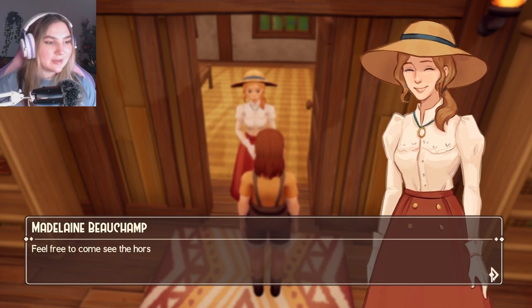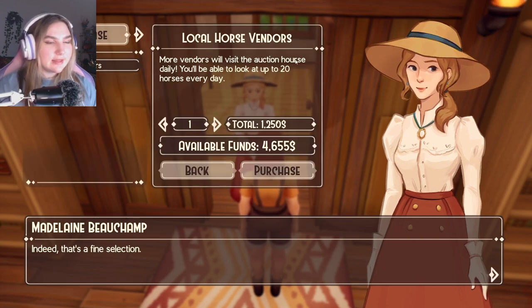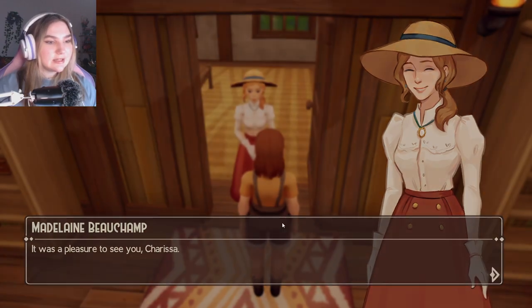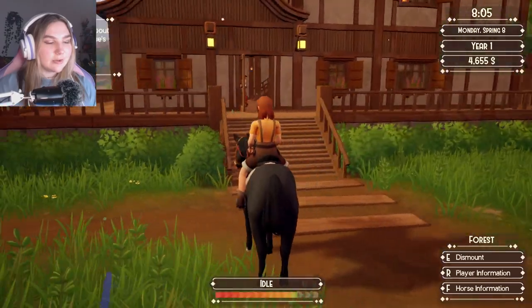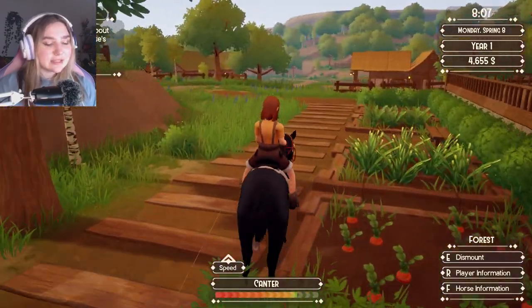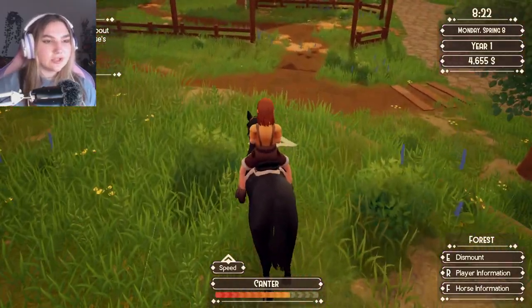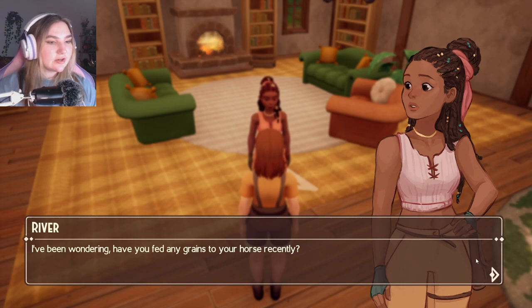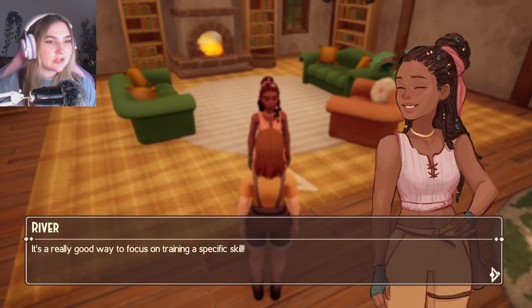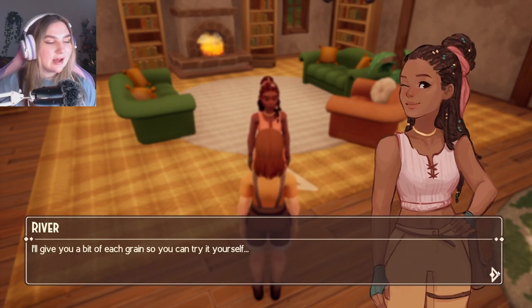Madeline says now that I've settled in I should think about purchasing a second horse — my stable can fit two. I can look at up to 20 horses at the auction house every day and more vendors will visit over time. I don't really have the money right now but it's a good idea for the future. She also mentions feeding grains to the horse to focus training — each type of grain doubles your horse's skill training for the day. Corn for speed, barley for endurance, milo for flexibility, wheat for jumping.